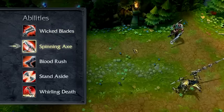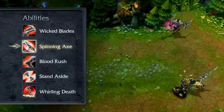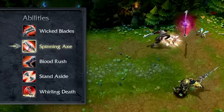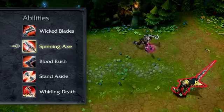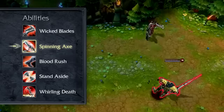Spinning Axe causes Draven's next basic attack to deal bonus damage, apply Wicked Blades automatically, and ricochet off of his target. If Draven catches this ricocheted axe, his next basic attack will automatically throw another spinning axe. If Draven throws and catches axes long enough, he can have up to two spinning axes at once.